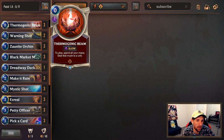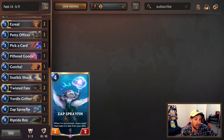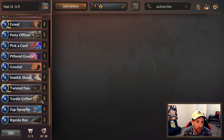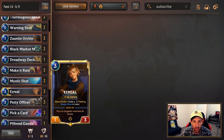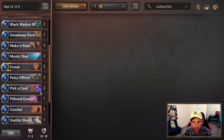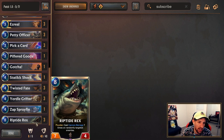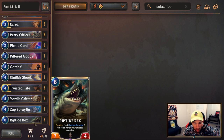Against Control, you can keep Merchant, maybe Warning Shot. Don't keep Ezreal. Don't keep the expensive stuff. Zap's Brayfin are pretty good keeps against Control, as well as Yordal Grifter and Twisted Fate. If they're going to be super slow and not playing too much for the board, you can keep a very greedy hand. If they're a bit more of a board-based control deck — like Lux Calm as an example — you'd still probably look for units and play on curve. You're going to find cards like Pick a Card to help you cycle later in the game. It's great when you have Riptide Rexes in hand; it makes playing Pick a Card a lot easier.